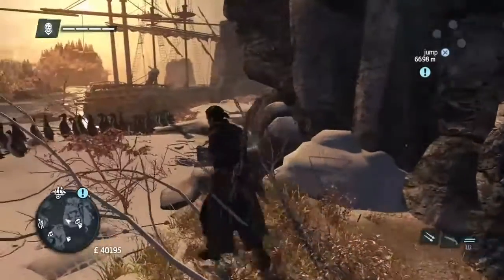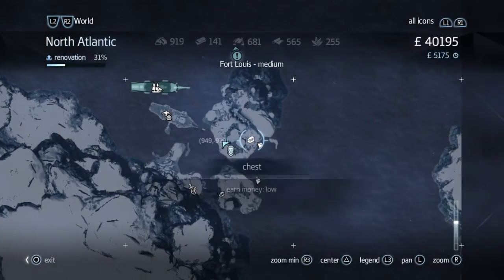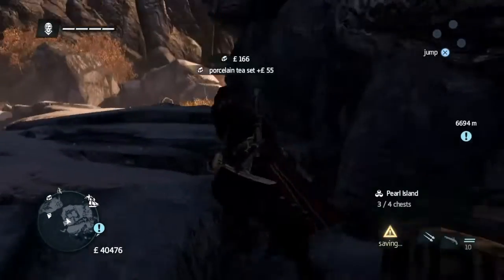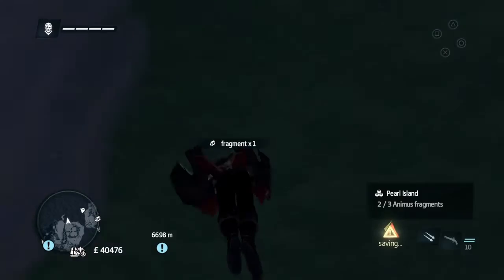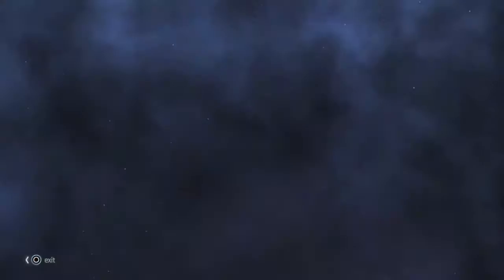And now we're going to go to the chest that's behind — it's still on the lower area, there's a chest there. If you just run around the corner basically you'll find that. From the chest we're going to go back to the animus fragment that we saw earlier, which we're going to dive off, and then go to another animus fragment across the bay which is just a swim.